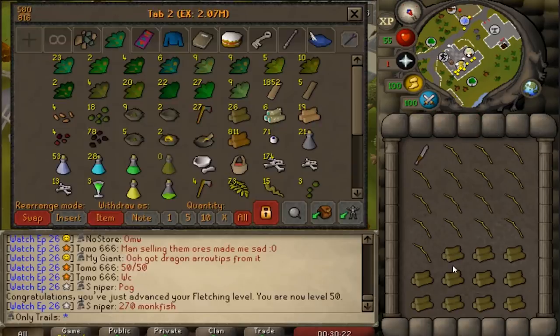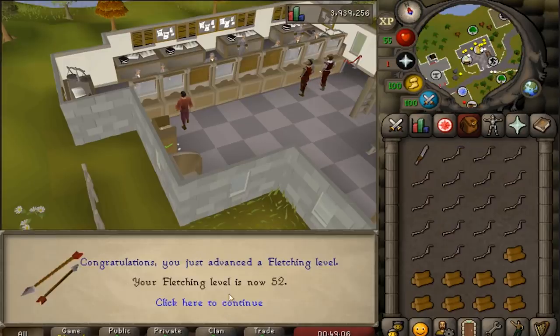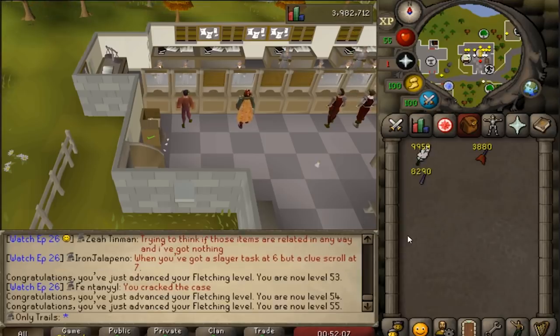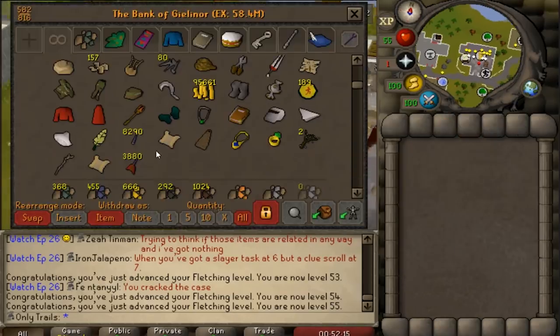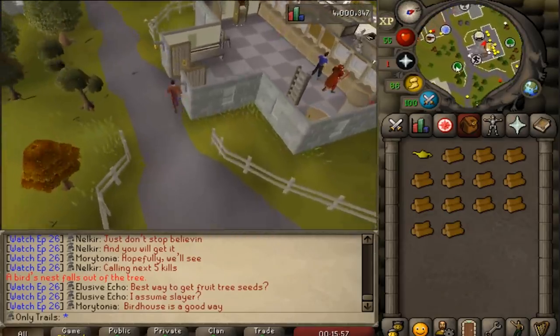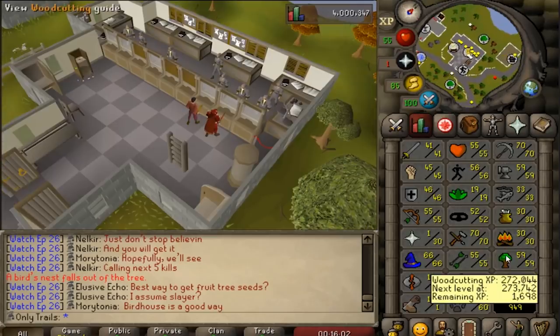50 Fletching! We can now start knifing our maple logs into shortbows. Now we can switch over to our Mithril darts — let's see how fast this is going to go. There we go, that's 55 Fletching. That took about two minutes — this is incredibly OP. 3,880 darts used, 55 Fletching done. Let's get that one Woodcutting level. We did it — that is 4 million total experience! I'm actually going to stop woodcutting right now; I only need Maples for the clue, not Yew trees, so I can't push to 60.